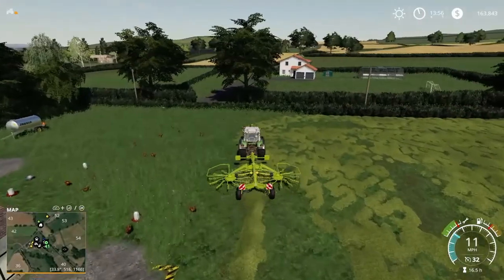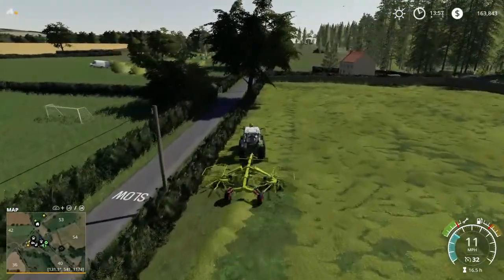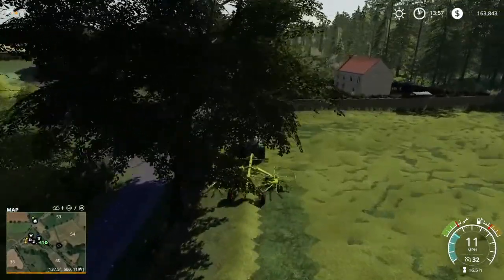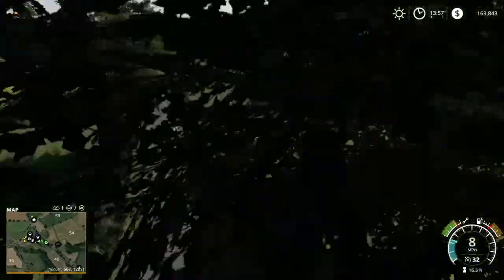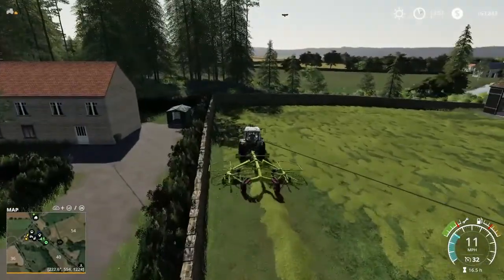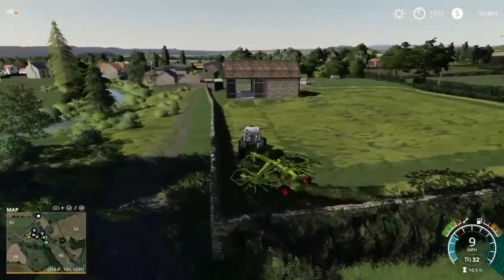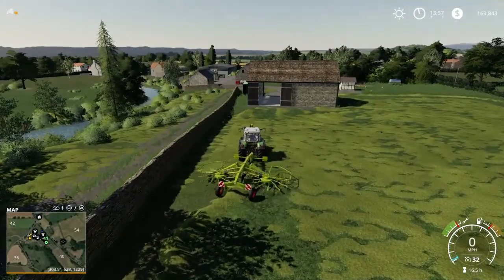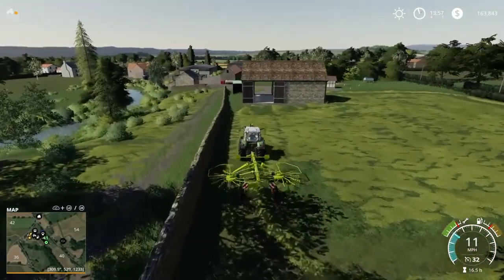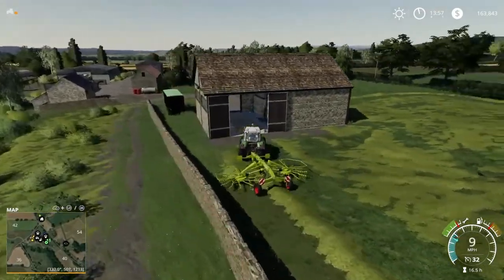I figure today we can start here by doing some raking, if I can not run over any chickens in the process. A lot of today is about making hay, and then we need to get our Field 51 seeded. We need to think about what we're putting in there. The opinion I had in the last video was for corn for our pigs, so I believe we're going to go buy ourselves a planter.